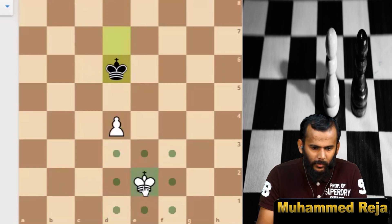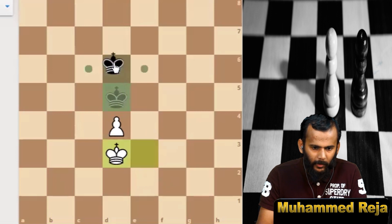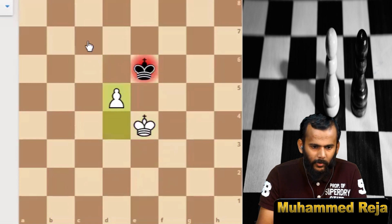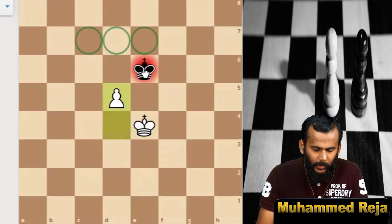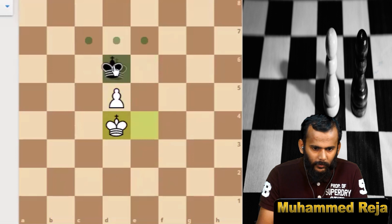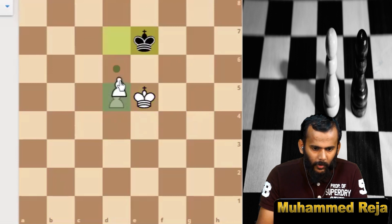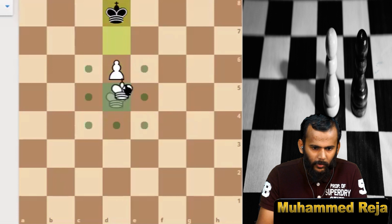White's king comes to e3, king to here, king to d3, king d6, king e4, king to e6, pawn to d5 — check. The key squares are now changed. When the pawn is on d5, the key squares become c7, d7, and e7. Black king moves to d6, king d4, king to d7, king e5, king e7, pawn to d6 — check, king to d7, king to d5, king to d8, king to e6.